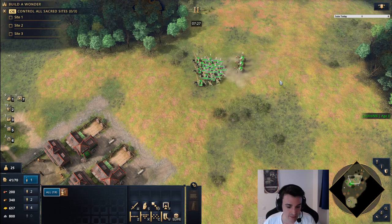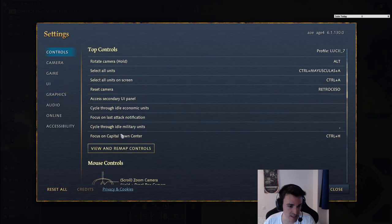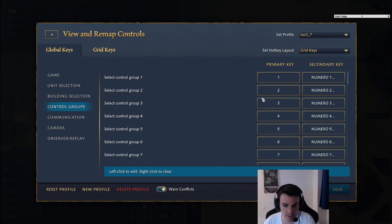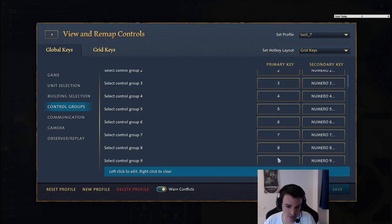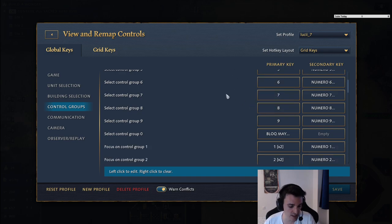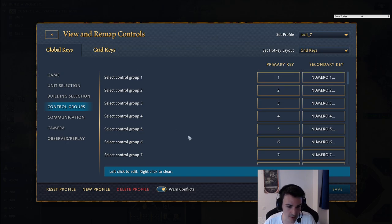In case you want to set them to different keys — control groups by default are 1 to 0 — I would suggest that the more you use a control group, the closer it should be to your usual hand location on the keyboard. I use the nearby keys for army because my hand is laying on the left side of the keyboard. The less I use a control group, the farther away it is from my hand. So universities I have on U, siege workshops on Y, monasteries on N. You get the idea.